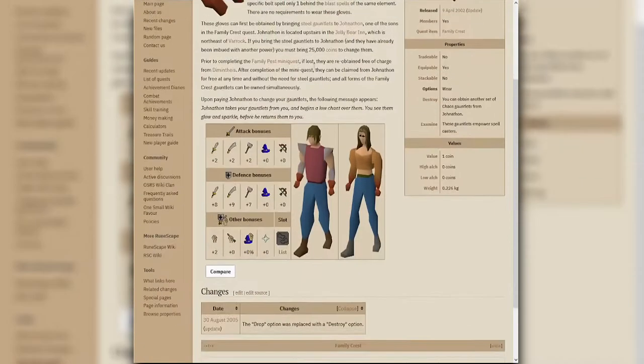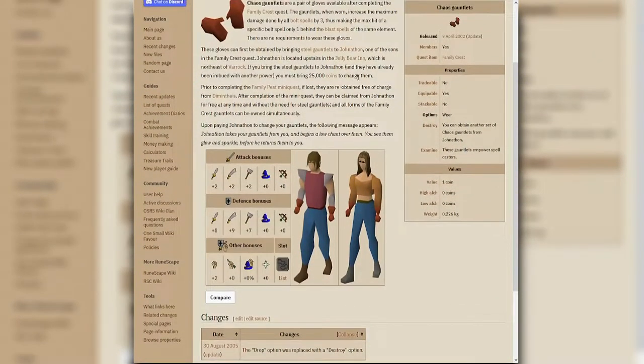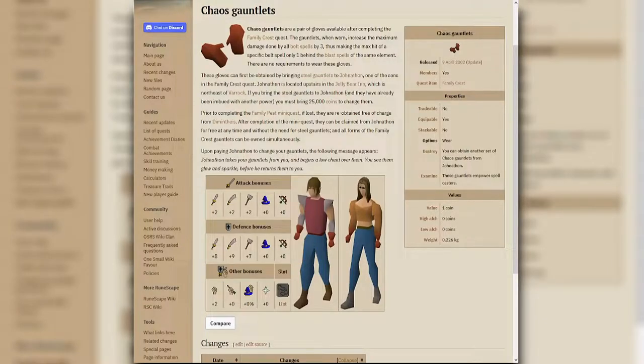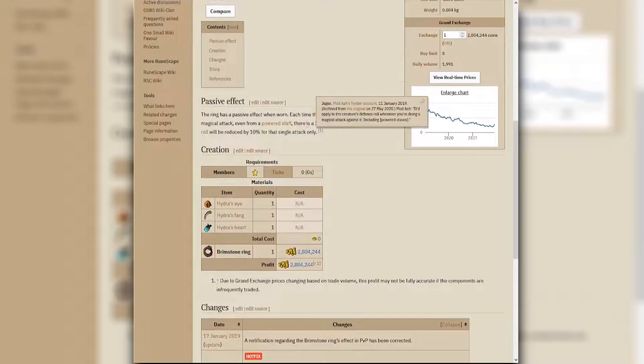The chaos gauntlet only works with chaos runes, but it is highly recommended if you want a cheaper alternative. Just equip the gauntlets over the torment bracelet and you'll be fine. The XP per hour is definitely less compared to using red or blue runes since you're using chaos runes, but the gauntlets make up for it a little bit.